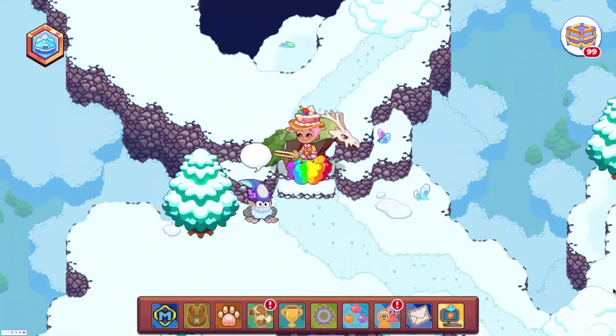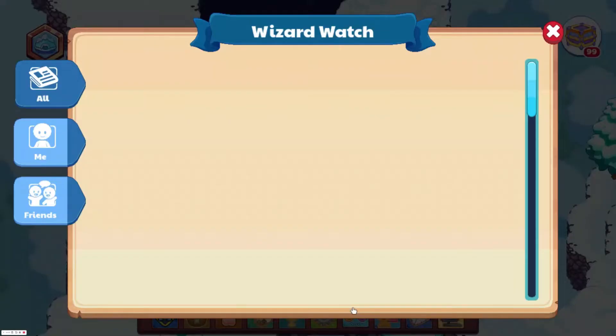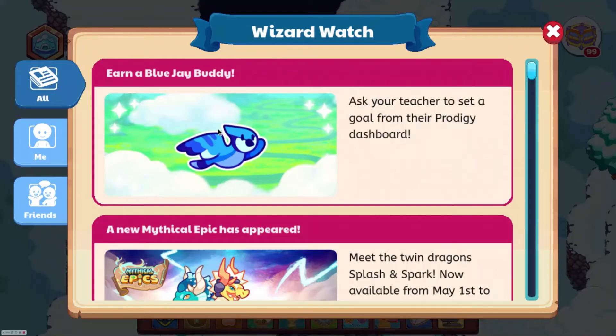Hey guys, welcome back to the channel. Today I'm going to be showing you how to get the Blue Jay Buddy in Prodigy, so let's get into the video. If you go to the Wizard Watch, you can see that there is a Blue Jay Buddy right here, and today I'm going to be showing you how to get it.